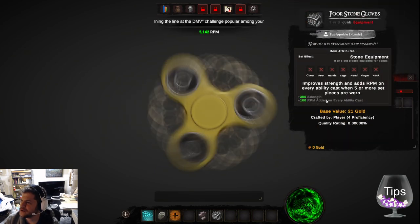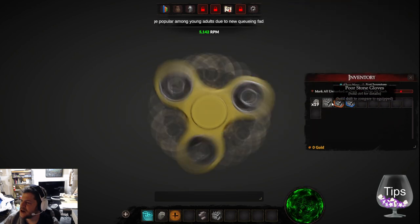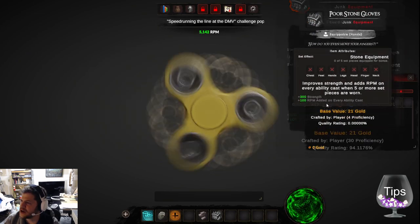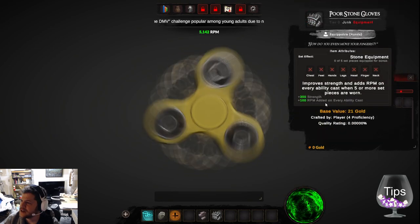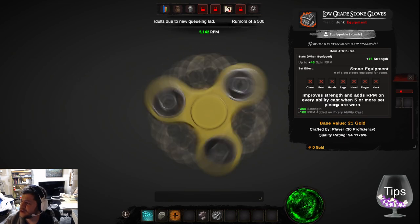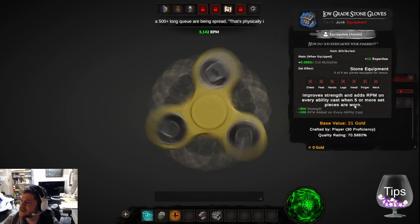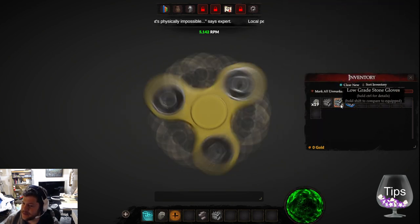Poor stone gloves. I'm having a little trouble distinguishing what's good or not — I'm just looking at the stats. I have my poor stone gloves, stone equipment — I get some strength and some expertise. To some degree the orange item seems better.